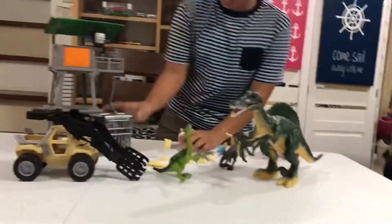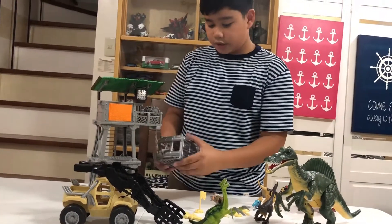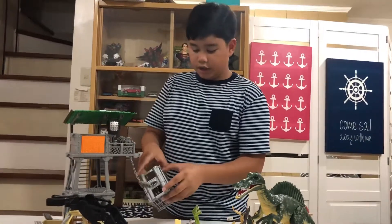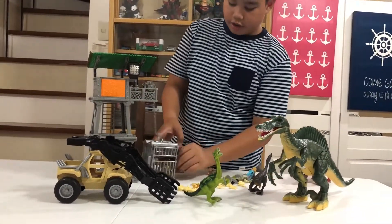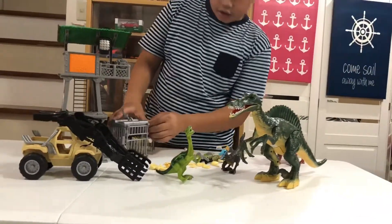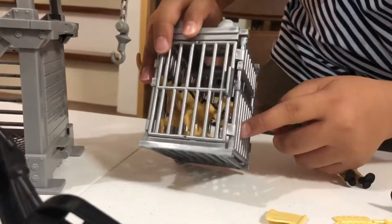We have a dinosaur egg! We have two characters — the first character is inside. You can remove and open the cage. You can put the other character inside with the dinosaur. I got the Dilophosaurus inside, and the Dilophosaurus is holding an egg!